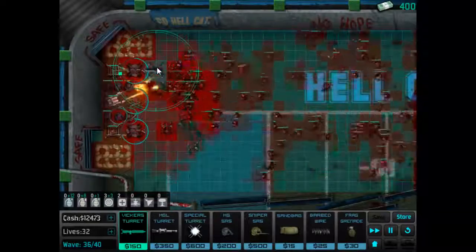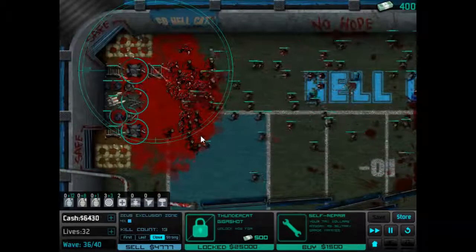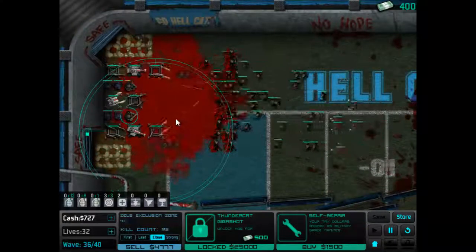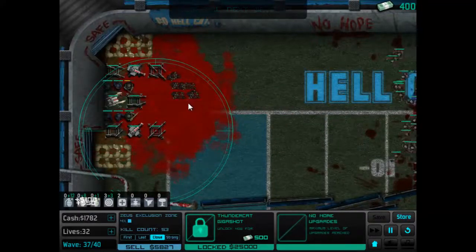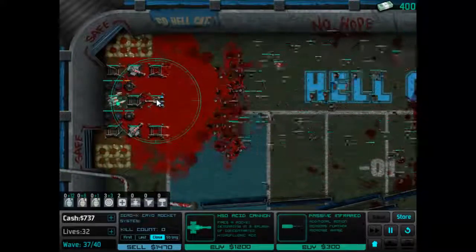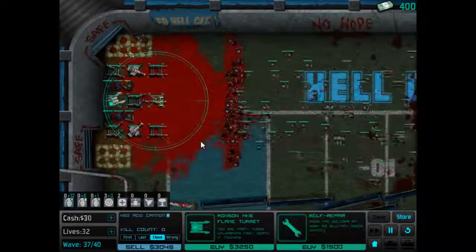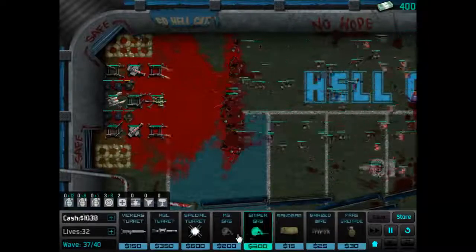We're going to add one more single target damage tower, obviously upgrading as far as possible, and we're going to get one in the bottom as well. I try to keep it a little bit symmetrical, just so that it doesn't matter whether they're coming from the top or from the bottom part of this map. And it would be nice to have another freeze tower out — I actually like it that you have the choice to go for upgrades, but they're still useful even when they're not fully upgraded.